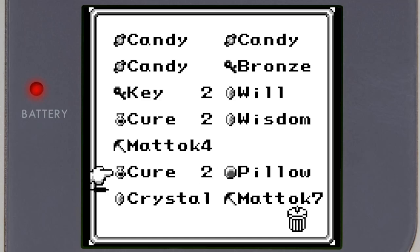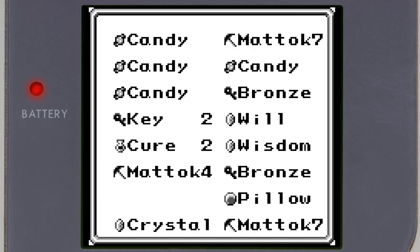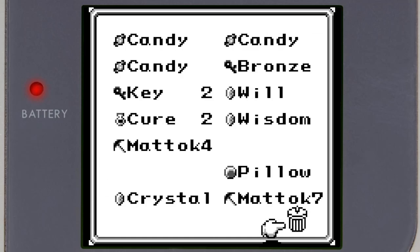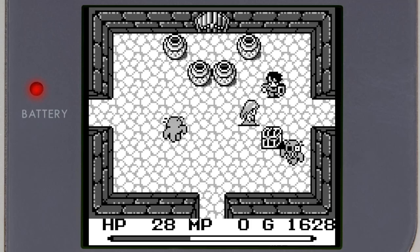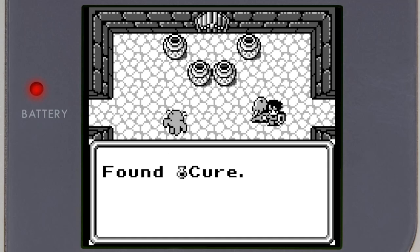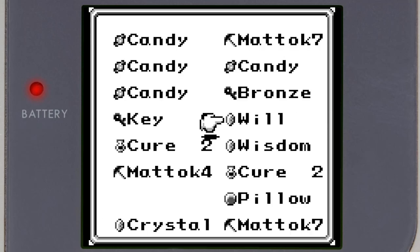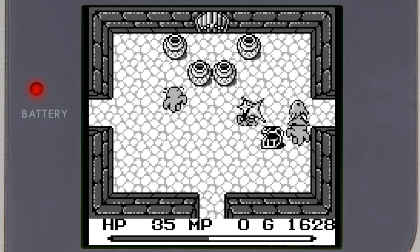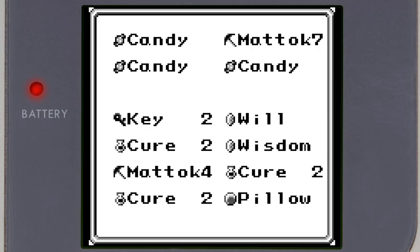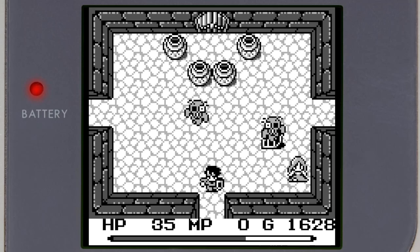I need it in the inventory and then I can throw it because I equipped it. It's gone. Do you have a couple bronzes? Potentially — there's one on this, yeah there it is. I got two from the lizard dudes. I have all these candies too, I should eat them. Wow, that candy is actually a pretty good heal — yeah, it's eight HP. Not bad in this game.